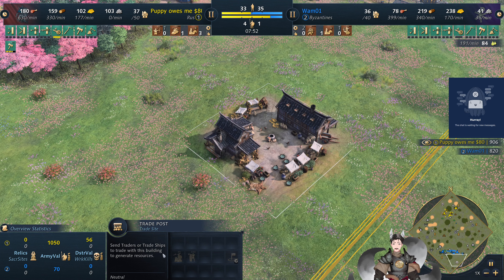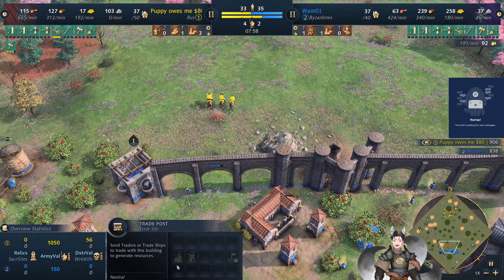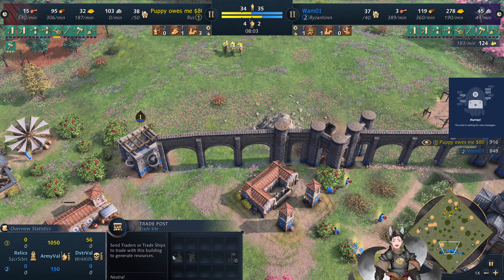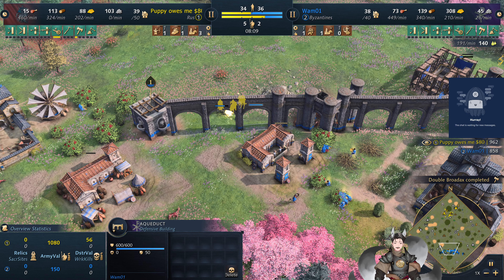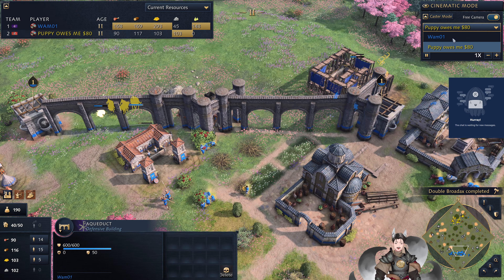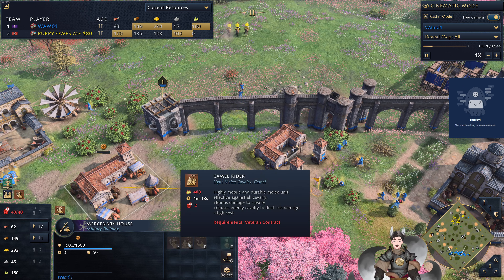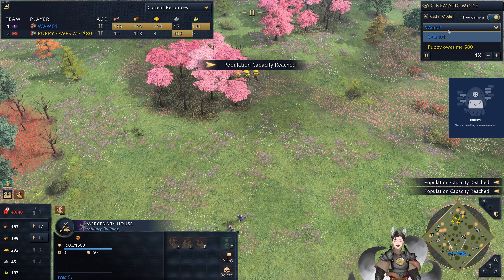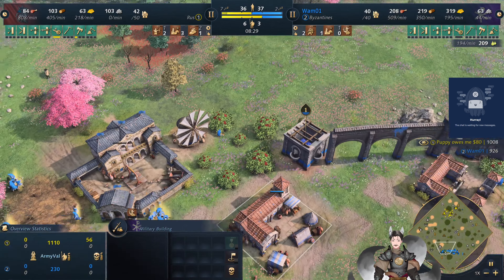At the trade posts up here we've got Zuncha and mercenary war elephants. Down here we have Sipahi and mercenary crossbows, which I believe are Arbalesters based on what it looks like. The mercenary crossbows in the next age may be pretty good. Camel Riders will also be good in age two or age three to fight the knights and horsemen.